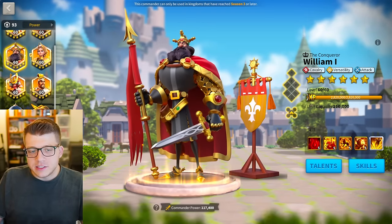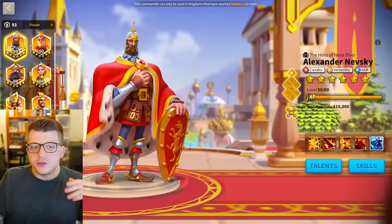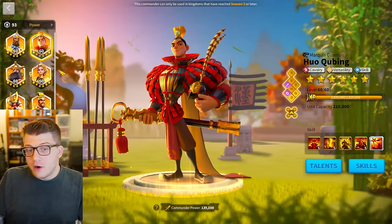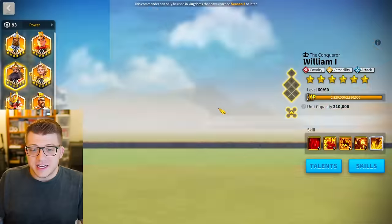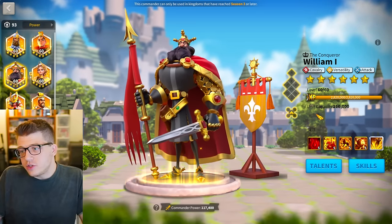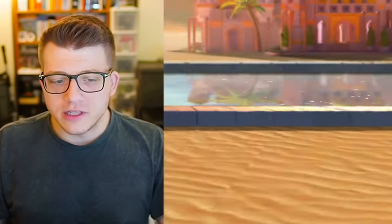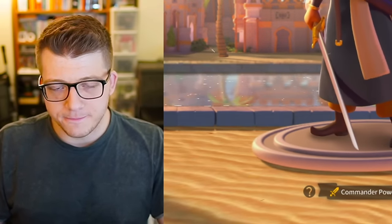You could run him as a sort of supportive march with William secondary. For example, Nevsky primary with Joan of Arc secondary, and then if you have a 5551 William but didn't go for Huo, you could do 5551 Saladin with William secondary — it's going to hurt, but you could still use it to some degree of success in 2024. There are some okay uses for Saladin, but no great uses.